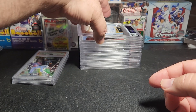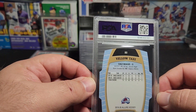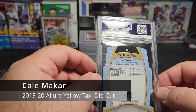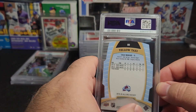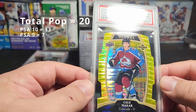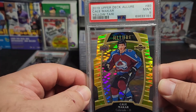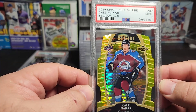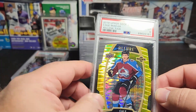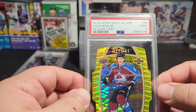Robbie Alomar with the Cleveland Indians when he played for them. Next one is Cal McCarr — this is a yellow taxi die cut from 2019-2020 Allure, yellow taxi. Got a 9. Look how gorgeous that card is! What a great player, Cal McCarr. The Avalanche are struggling a little bit — a lot of injuries on their team — but they'll probably be back. That's a nice rookie card, rookie yellow taxi.